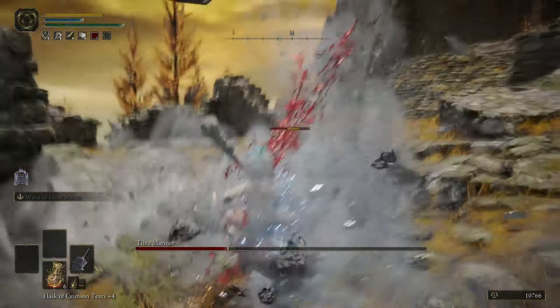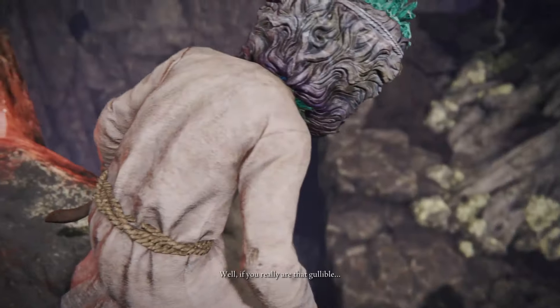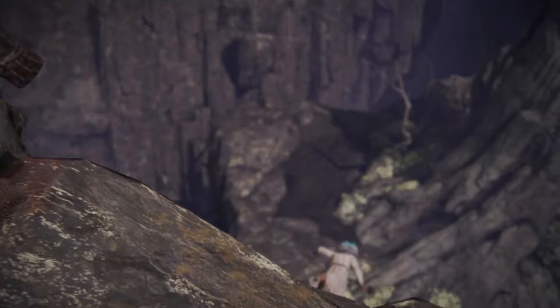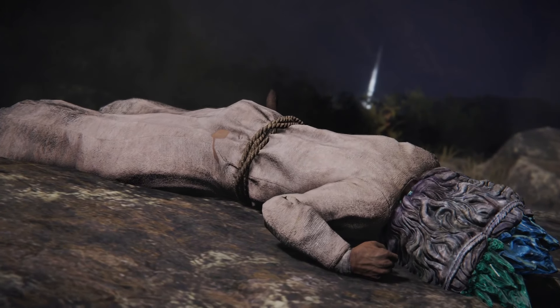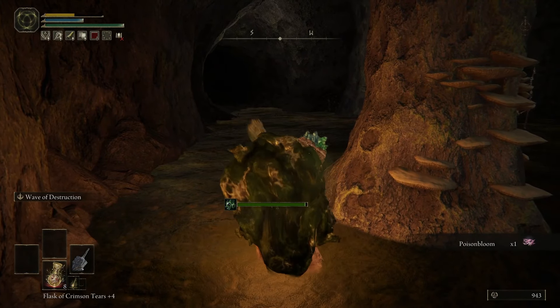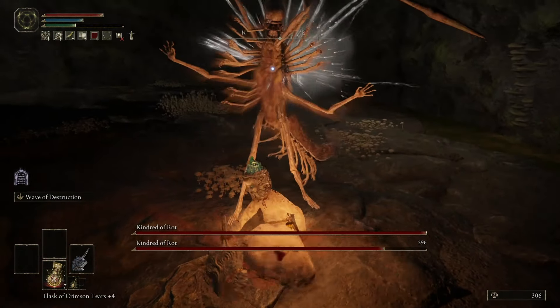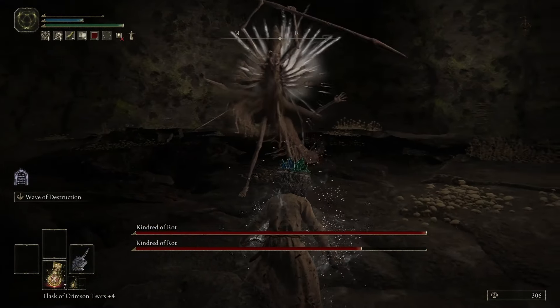Elden Ring is a game where you get hit a lot, especially in caves. I haven't talked much about caves since I haven't really gone into any, but the Patches guy from earlier shoved me off a cliff directly onto the entrance of one, which sucked because it took me a really long time to climb that cliff, and also because the cave was full of these horrible poison fly monsters that — surprise surprise — one-shot me. It also had these two bug guys at the end who fired out projectile attacks, which one-shot me. This was the easy cave.